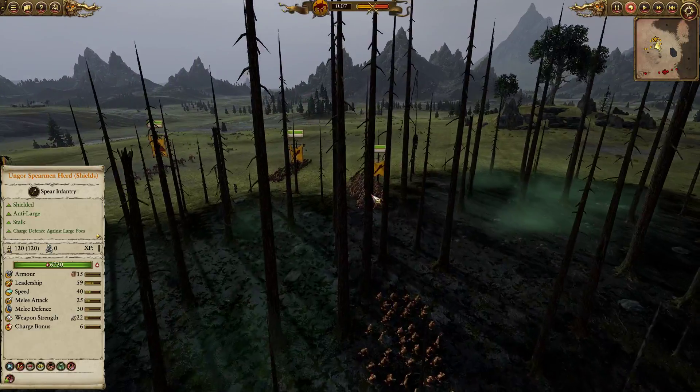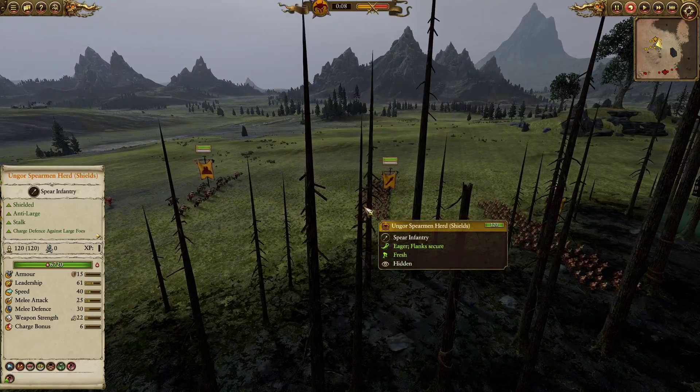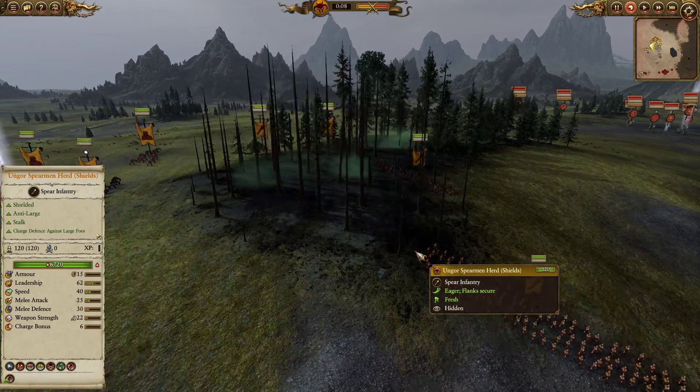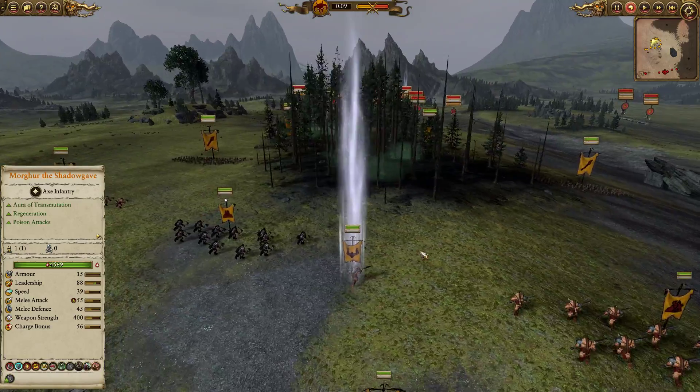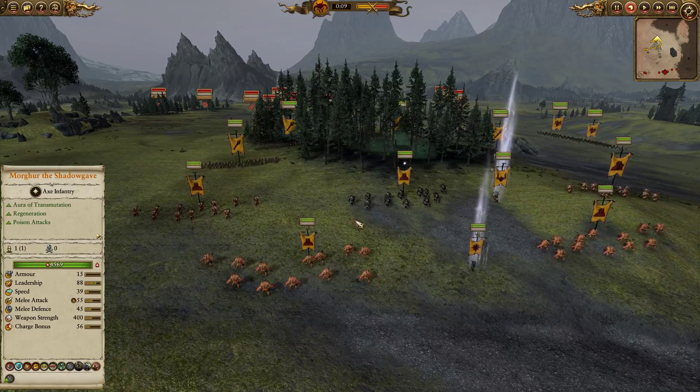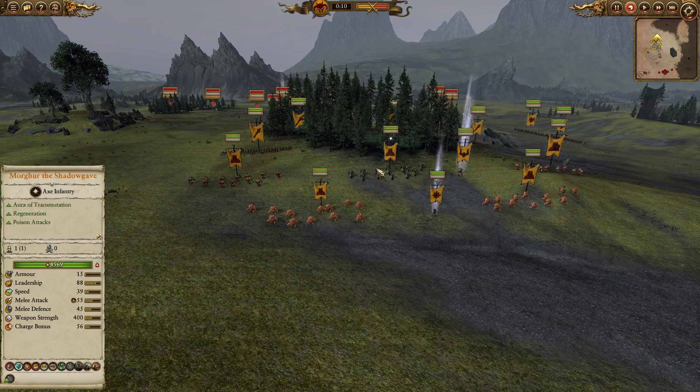For our front line it's going to be the ultimate cheap and cheerful Ungor Spearherds — looks like we actually just have four. They're going to be pushing through the trees and these guys are there to just be absolute meat sacks, taking an absolute pounding for the forces of the Beastmen while the rest of my forces actually do the damage.